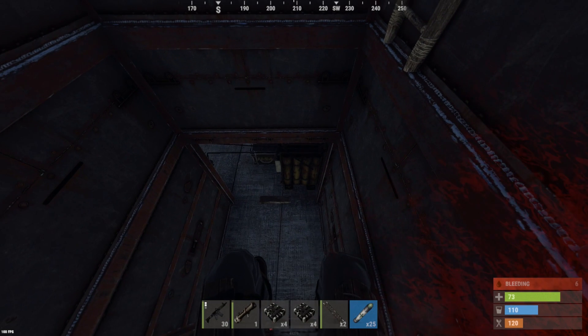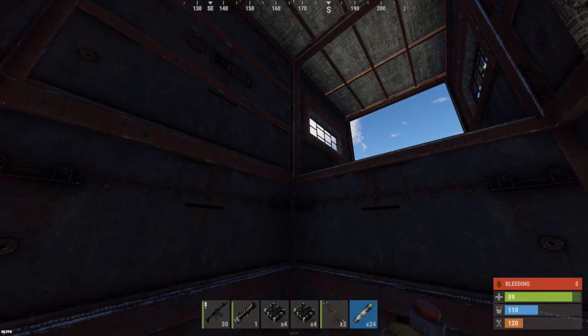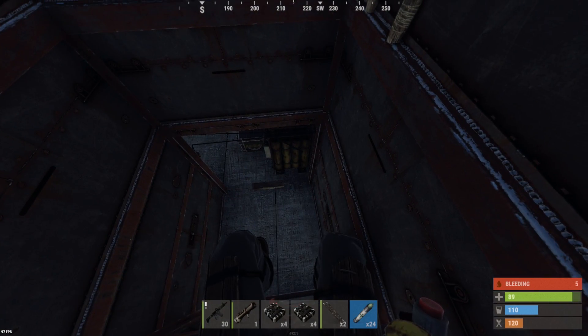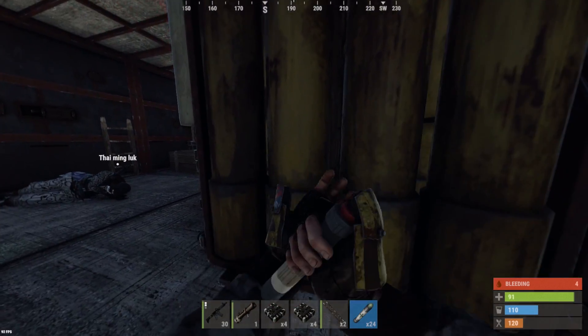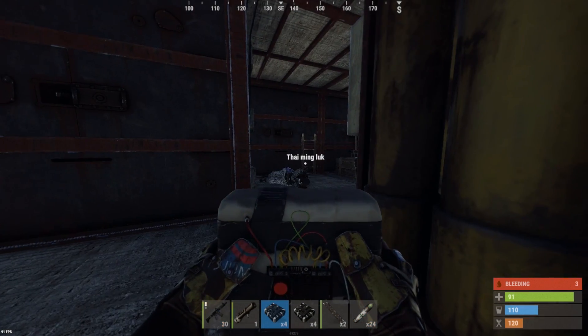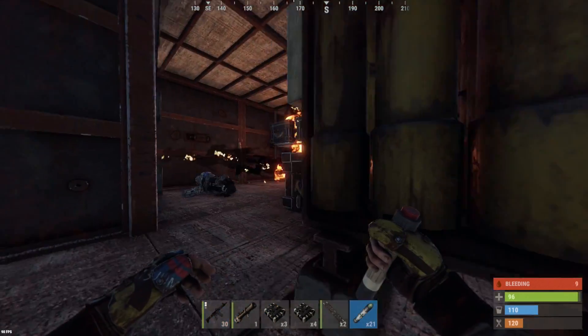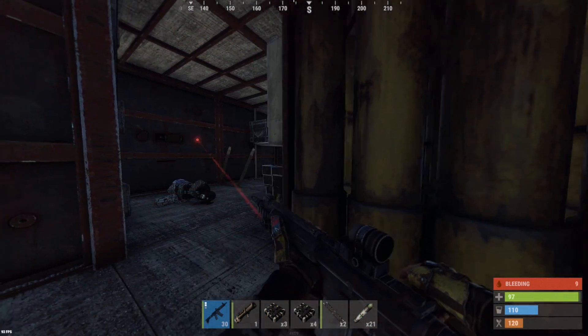We might be able to hide behind that battery — we could risk it. I've got a bag close by, let's go ahead and risk this. We're right out of the range of this turret, that's really good — we can see it. Turret's down.